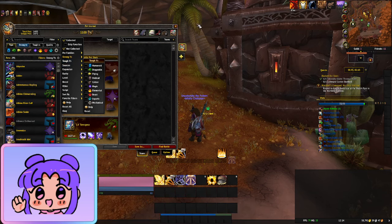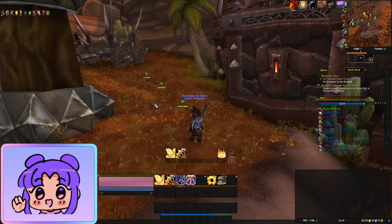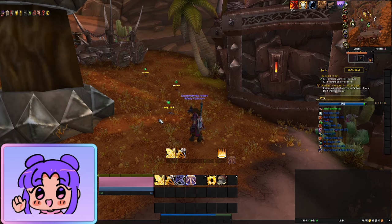But the thing that we're going to talk about today is collecting pets in the open world. There are over 500 pets in the game at the moment — that's before Dragonflight launches — that you can capture in the open world. These are all identified with the green paw print above their heads. These can all be pet battled, and if you win you can cage them and they will be there in your pet inventory.